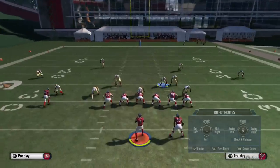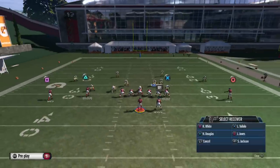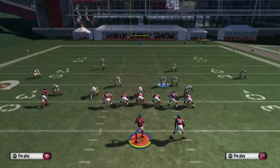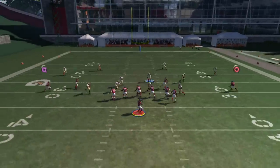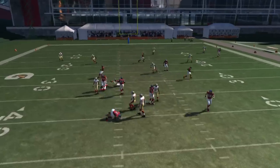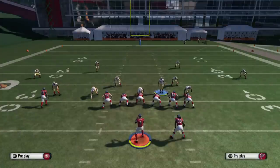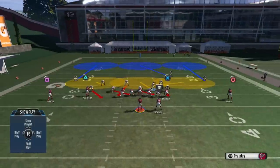Let's block the running back once again — block to the left and see if he picks it up. We don't do anything, hike the ball — there we go, we still get that A-gap even with the running back blocked. So I guess that proved myself wrong, because I tried it the other day and it didn't work, but right there it is working.